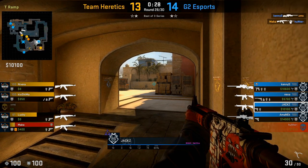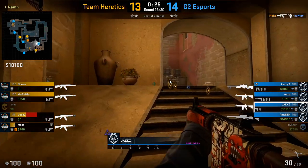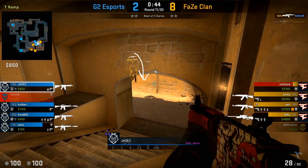Here we see a similar situation with three players coming up from connector and one towards palace. As it's typical to have more players come up from middle than A, he tries to clear out A ramp first before focusing on middle. As a side note, if players try to drop down from the top area, you're going to see their shadow first.